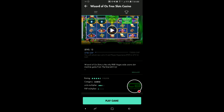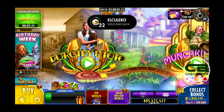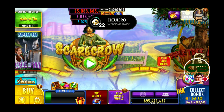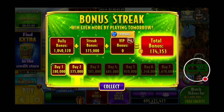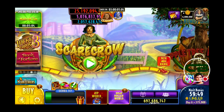Wizard of Oz Free Slots — this one is good on units: two and a half, but not too good on XP at only half. Wizard of Oz is one I don't like a lot because it is one of the least passive games of the bunch — it's the one that requires the most attention. Let's collect your one hour bonus there.